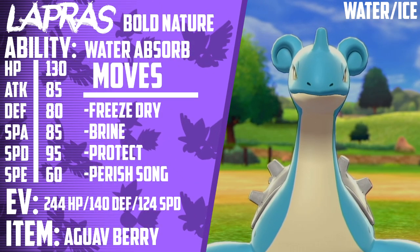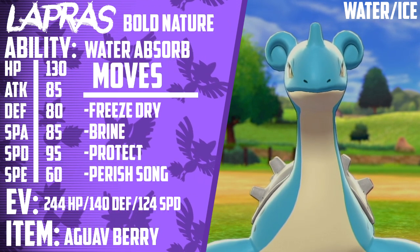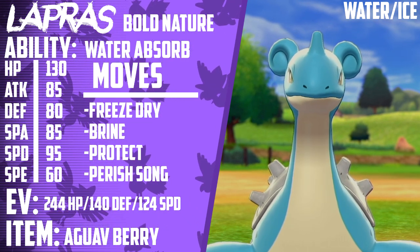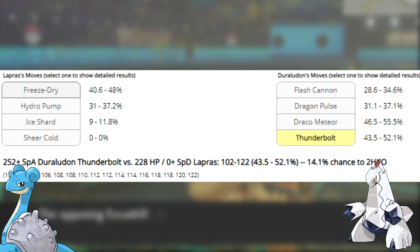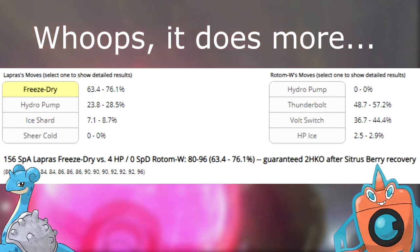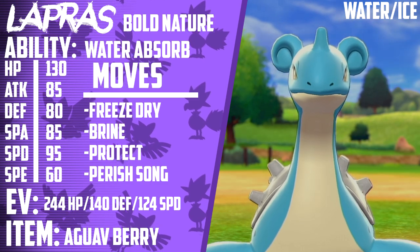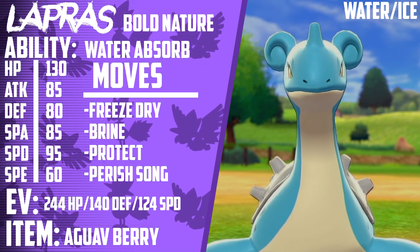Lapras is this team's only Perish Song user but it does its job very well. It runs 244 HP, 140 Defense, and 124 Special Defense with a Bold nature. Its moveset is Brine, Freeze-Dry, Protect, and Perish Song. Its item is an Aguav Berry and its ability is Water Absorb. Lapras functions as a bulky Water type that can switch in for Sandaconda and Arcanine on Fishious Rend from Dracovish and Hydro Pump from Rotom-Wash. It's EV'd to be 3-shot from modest max Special Attack Duraludon's Thunderbolt, with the rest of EVs dumped into Defense for longevity. Freeze-Dry is a guaranteed one-hit KO on 4 HP Dracovish and deals 32-43% to Rotom-Wash. Brine is a great move because it capitalizes on Sandaconda wearing down opponents by dealing double damage to a Pokemon at 50% health or below. Perish Song serves as a win condition for the entire team — if your opponent only has 2 Pokemon remaining, you can click this move to ensure victory after a few smart Protects and defensive switches.